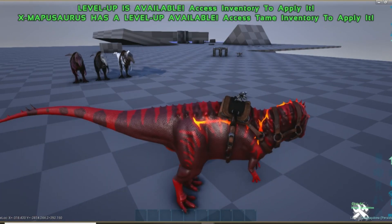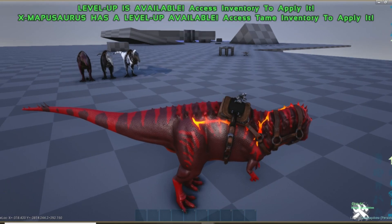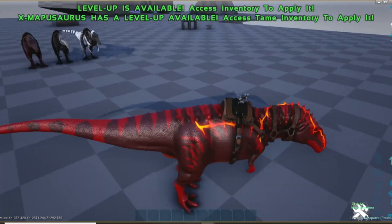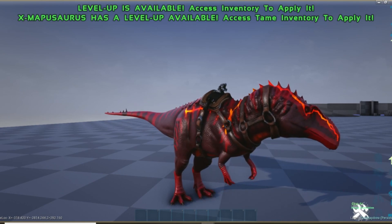Right click is a tail attack. Another basic attack, but it helps get critters off your tail. C is a roar — this is just for looks.